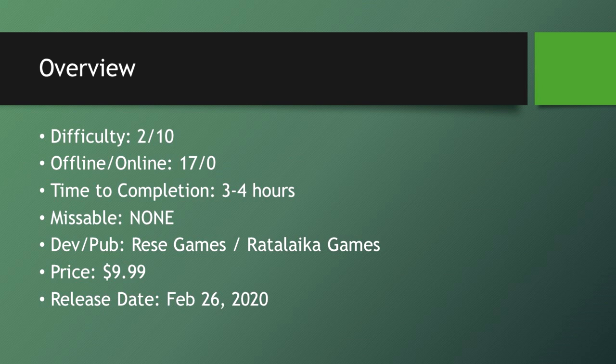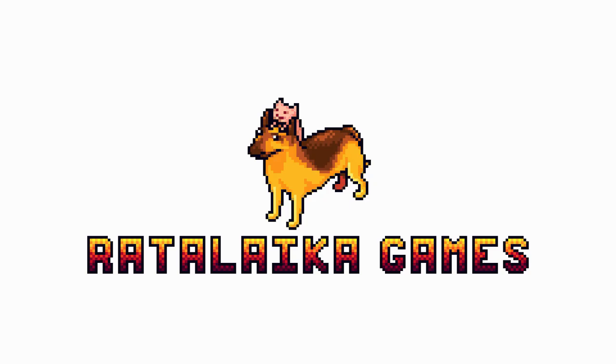Hey, Sangria from TheHeadLevels here with an achievement walkthrough for Ganbare Super Strikers. Difficulty is 2 out of 10, 17 offline achievements takes you about 3 to 4 hours. No missable stuff, developed by Reese Games, published by Radalika Games. Released on February 26, 2020 for the price of $9.99.